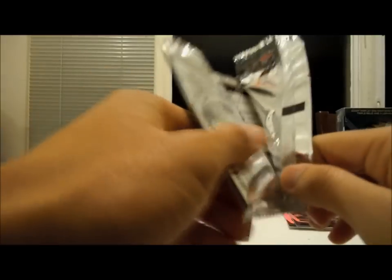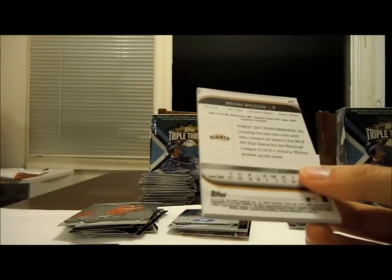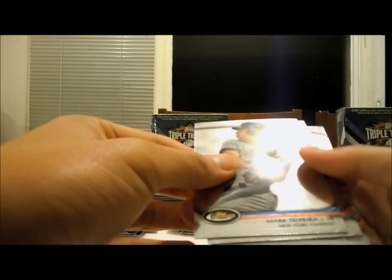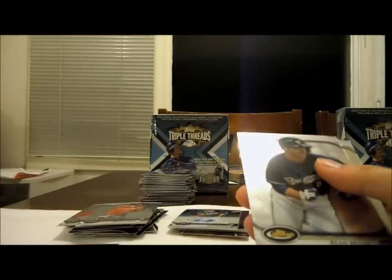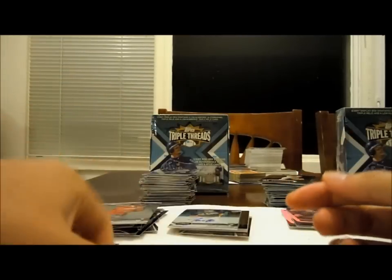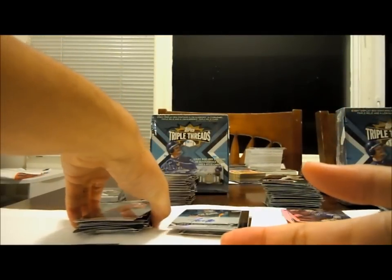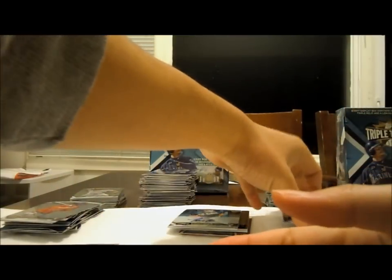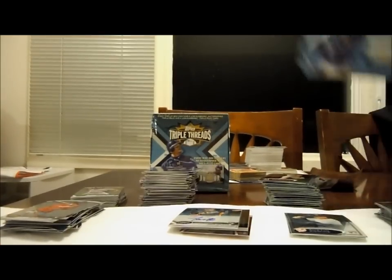Last pack — until we go to Triple Threads. Big Tex. Joe Mauer. Joey Votto, Extra Factor for the Reds. Braun. And finishing off — Fear the Beard, Brian Wilson. And now on to Triple Threads. Here we go. Box number 79.